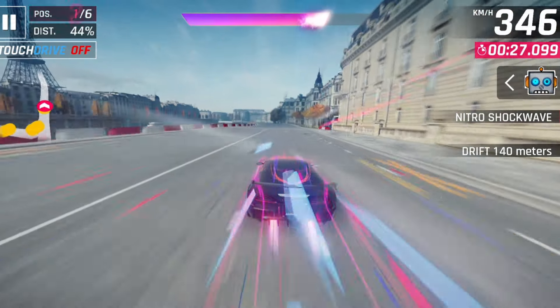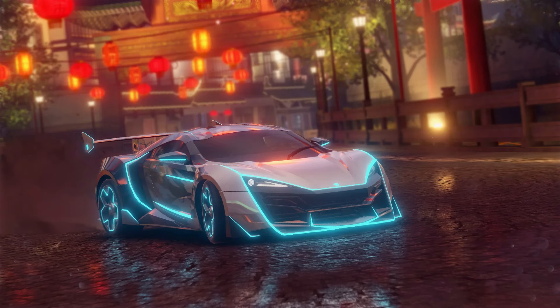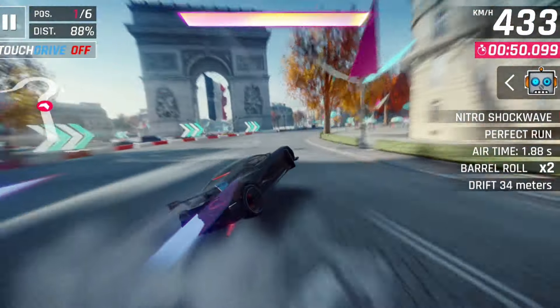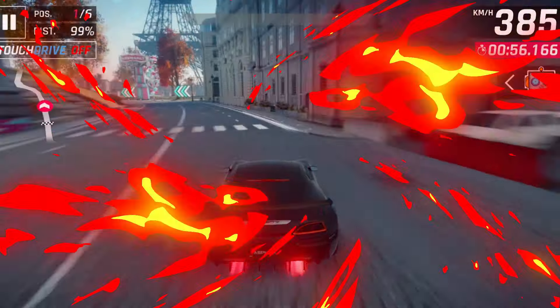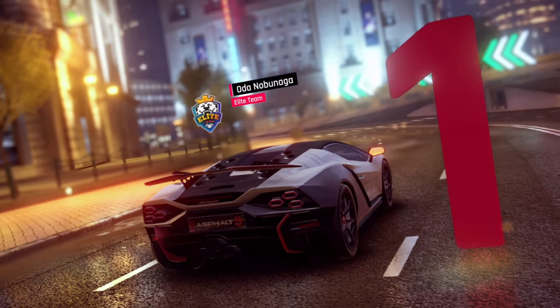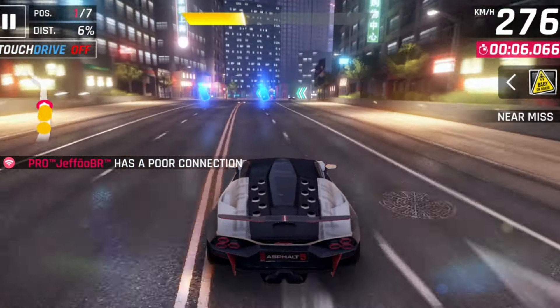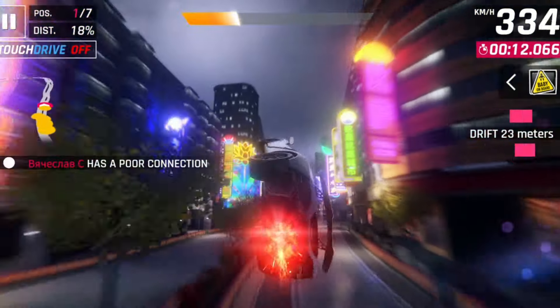Getting closer to end-game content, here we have another car coming directly from Asphalt 9 China — the W Motors Lykan Neon Edition, a customized version of the iconic car with much stronger stats, including a top speed of almost 430 km/h, decent acceleration, and okayish nitro duration, though not the best handling. This will be the first special event of the update during the first season. However, you'll need to own the Noble M600 Speedster and the Tushek TS 900 Racer Pro to get blueprints and epic import parts.